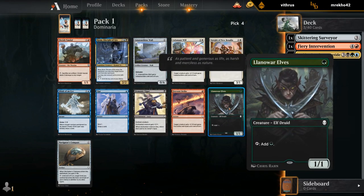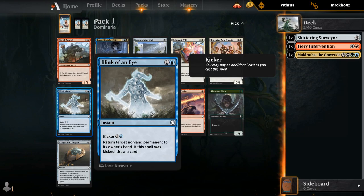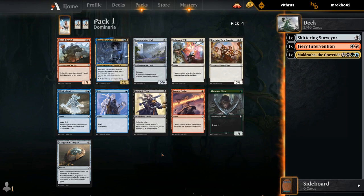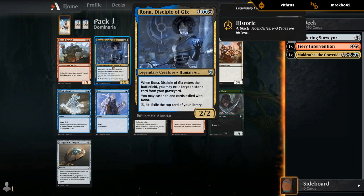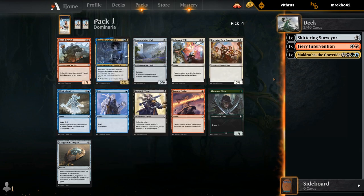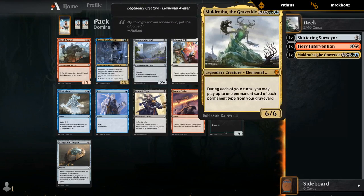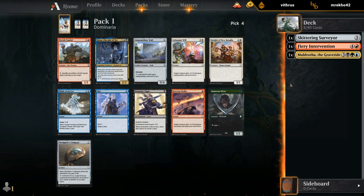We've got a Llanowar Elves which would be very useful at helping us ramp out these expensive cards. We've got a Blink — probably the best blue common in the set. And then we've got another Rona. The Elves fits in the deck pretty easily if we're going to be base green. Rona we'd want to be base blue-black to really take full advantage. I'm tempted to take the Elf — that way we can maybe afford to take some more expensive kicker cards. Let's try it.